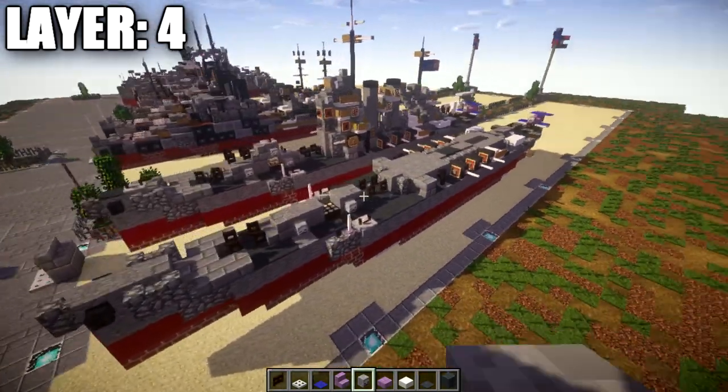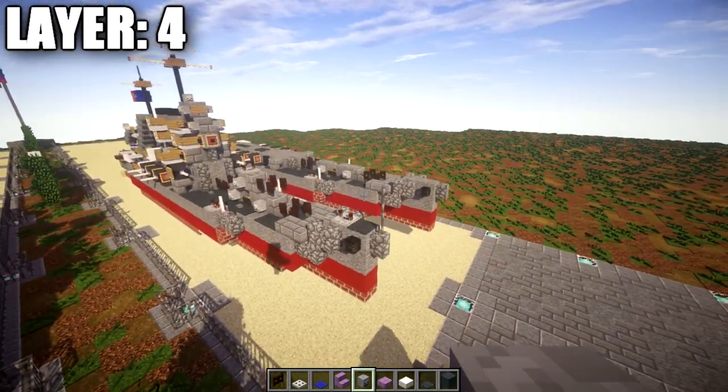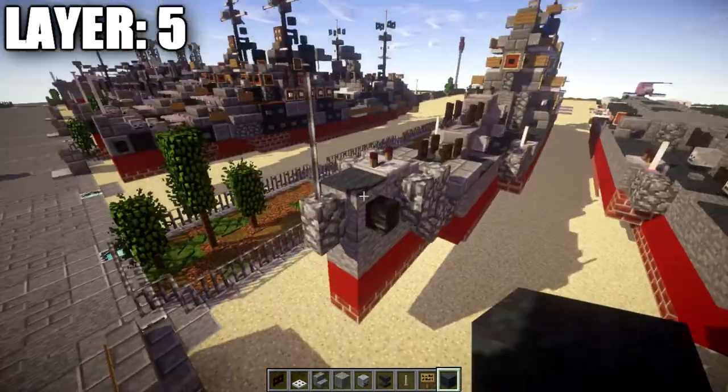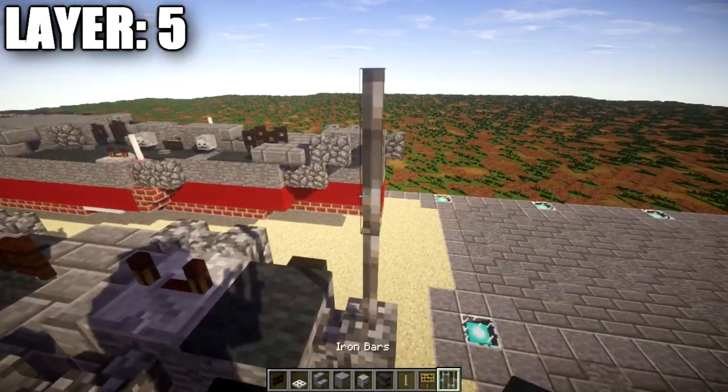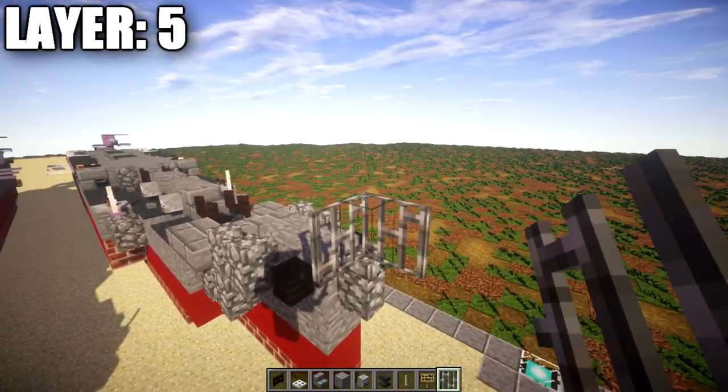For the Brooklyn, let's go ahead and move into our next layer — layer number 5. Going ahead and moving into layer number 5, we'll start at the front bow and place down two iron bars that go up on the front for the little mast on the bow.